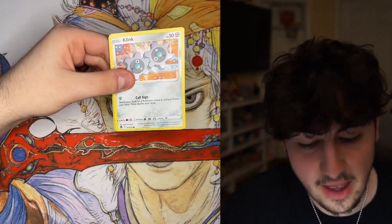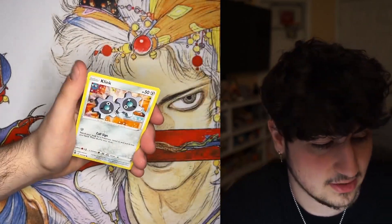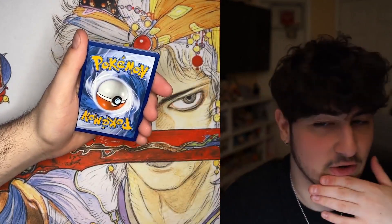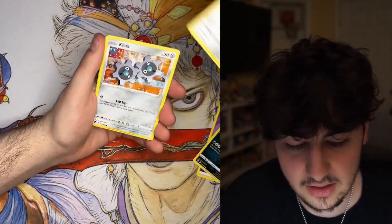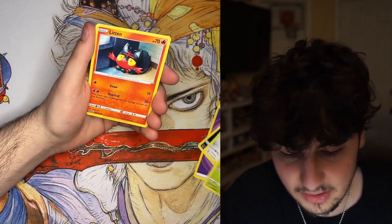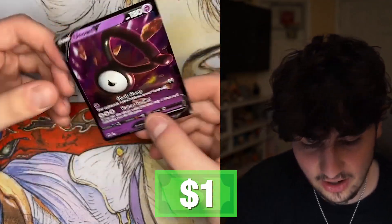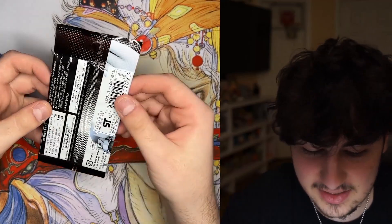Now let's go to our final pack — Silver Tempest — which has my most sought-after alt art ever: the Lugia. Okay, well that's Lance — goodbye Lance. We have to do three from the back because I took them out upside down, and you know what an upside down card means — that means it's the Lugia. Croconaw, Klang, Clank. Litten, Murkrow, Swablu, Meowstic, and an upside-down Unown V — actually kind of fitting.